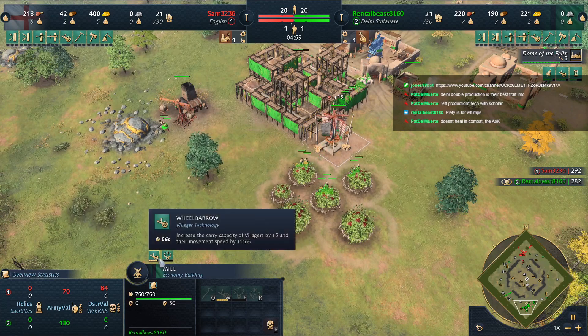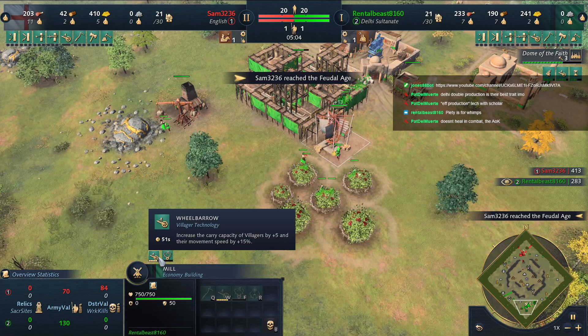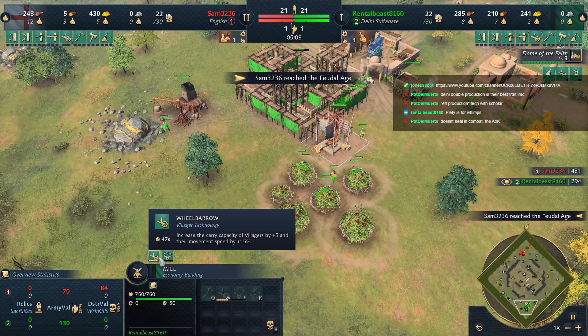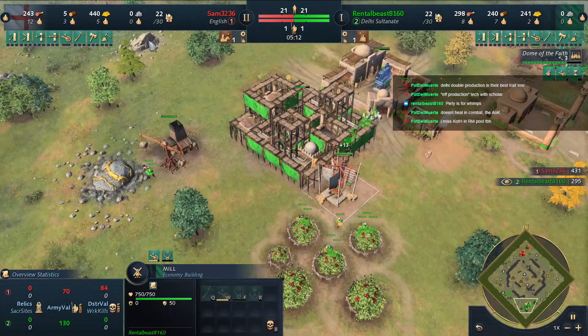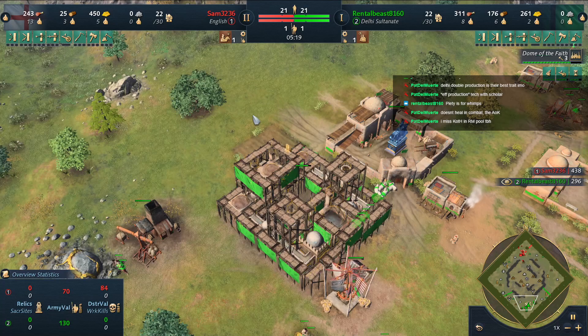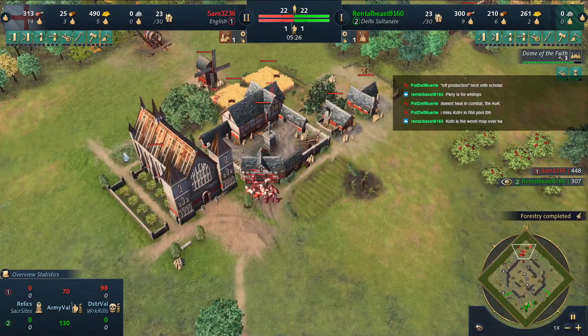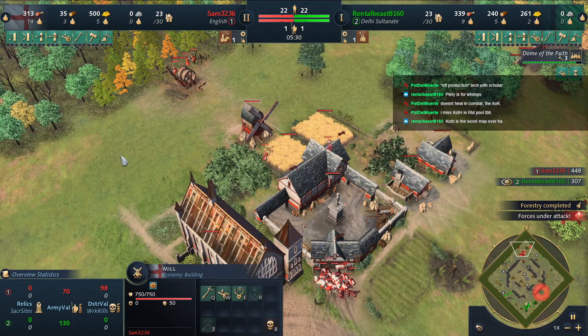Wheelbarrow is about a minute from trickling in. The attacks do take so long, but that's one thing I find fascinating about Delhi — you really want to fight right after you get the attacks; that's your timing. That makes them very dependent on tempo and the player's ability to pick fights. If your opponent is picking your fights for you, it can be very dangerous.